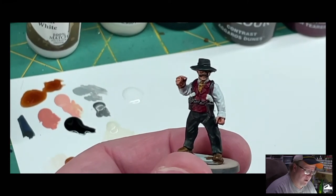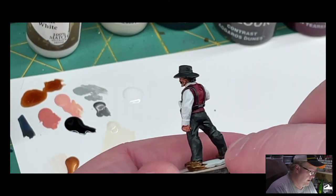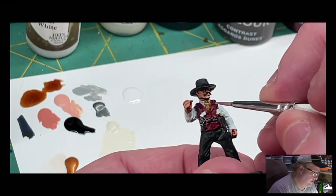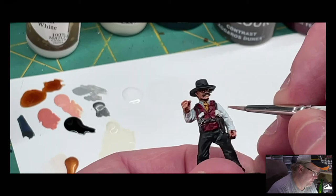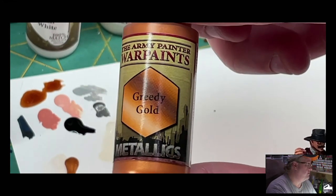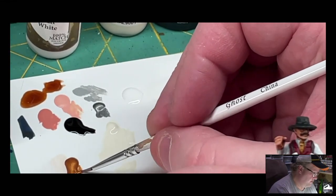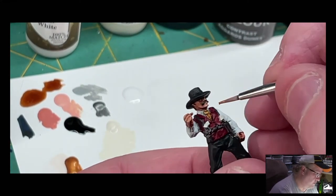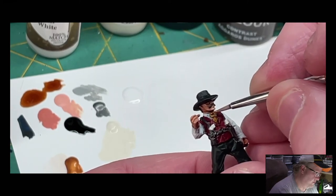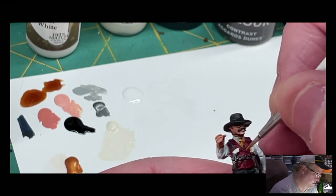At this point we could just say he looks pretty good and base him, call him finished. But on the model, right here, there's kind of a brooch and he's got a chain. So I'm going to go ahead and hit those with the greedy gold just to bring those out. I'm using a small brush here, just to be very careful, to go ahead and hit that chain.